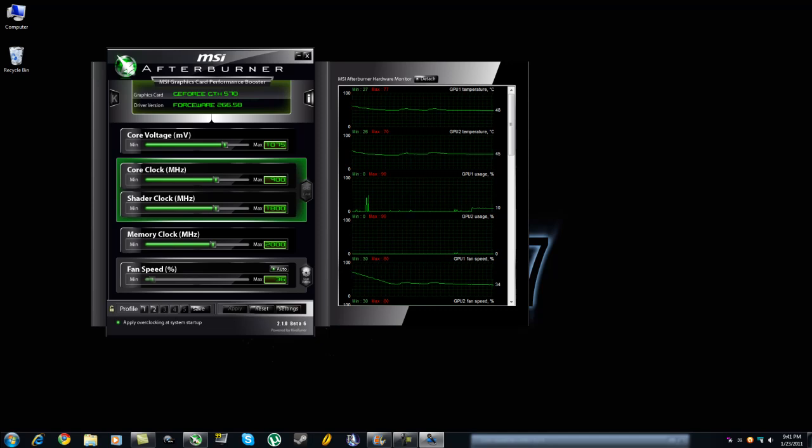The stock voltage on this card — because it's factory overclocked — was 1.000. The core clock was 750, the shader clock 1600, and the memory clock 1950. On these cards you really don't need to bump up the memory because you don't see that much of a performance gain. Most of the gain comes from the shader clock.